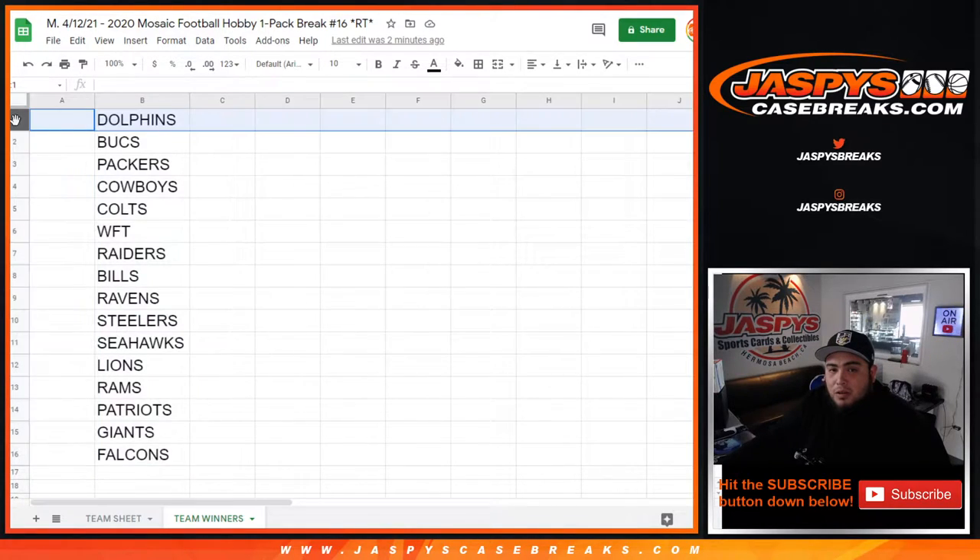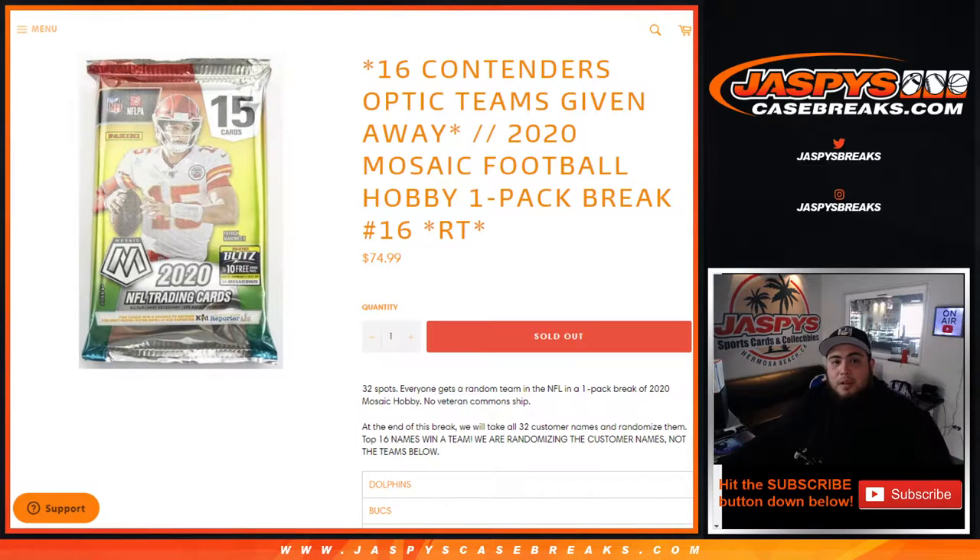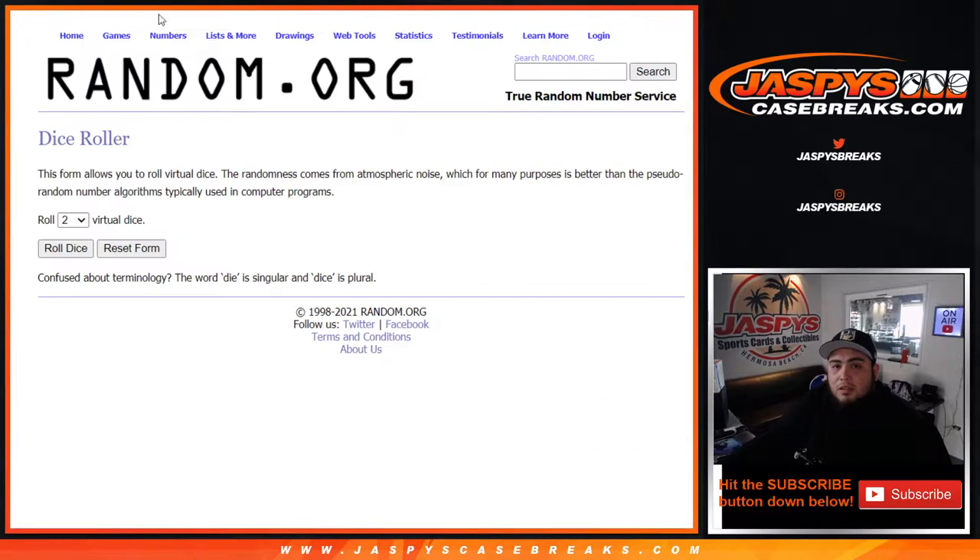So you just match up — Dolphins go to number one, all the way down to the Falcons at number 16. So half of you guys are getting a spot in the break, which is pretty cool. Good luck everybody. Do the break first — roll.